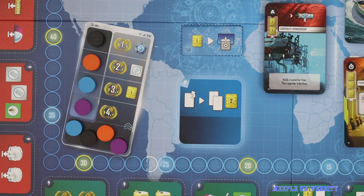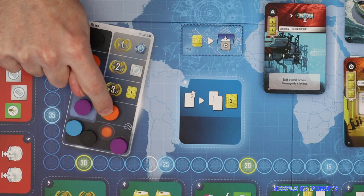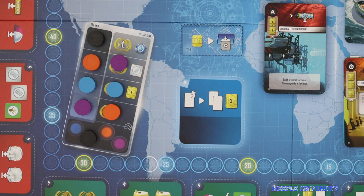Randomise your starting turn order by placing discs from first player to last player on this track. As compensation in the first round for going later, move the second player one step up this track, the third player two steps up, and the fourth player three steps up. Players receive any resource they reach or pass on this track — so here, blue would receive one credit, and purple would receive a credit and a steelplast. You're now ready to play.